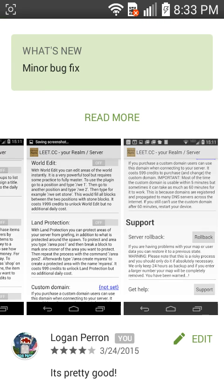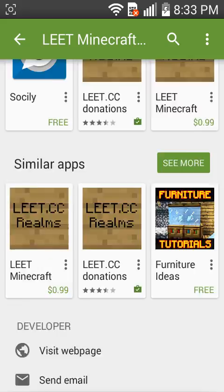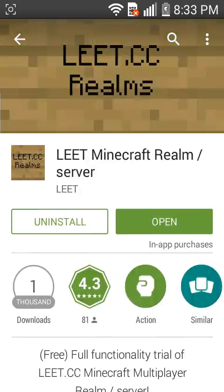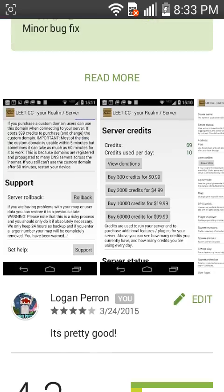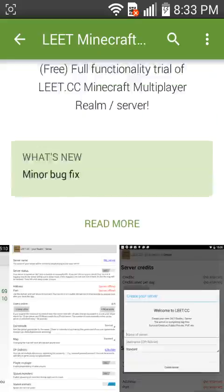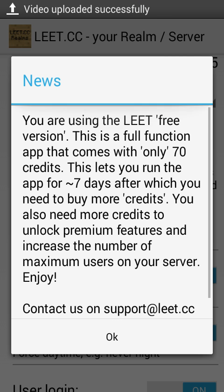You'll start off with about 300 credits or something like that, which can last you - they said 30 days, so about four weeks. Once you download the app and open it, it's going to ask you to choose your Gmail account. Then you type in your username and you'll be the owner of the server.